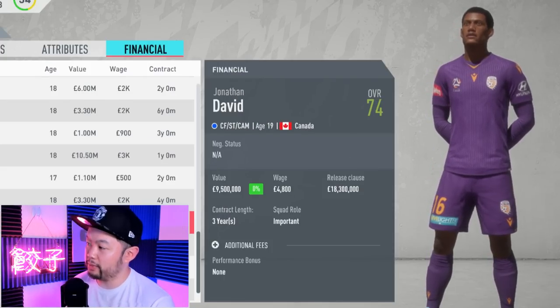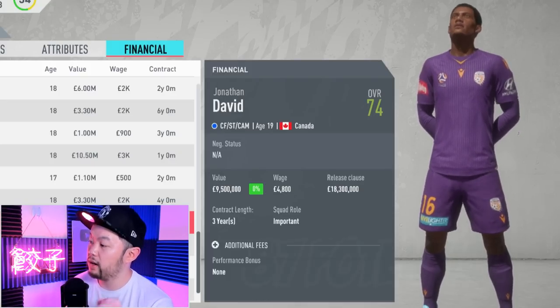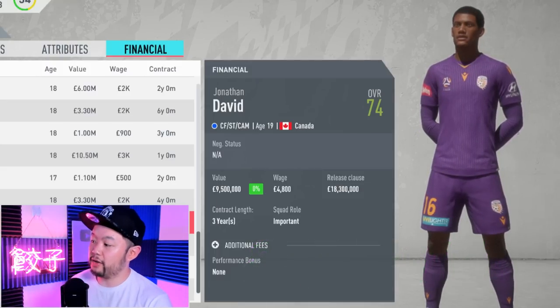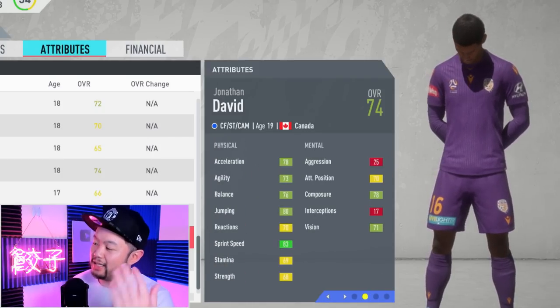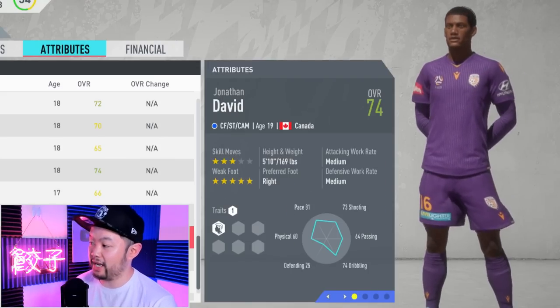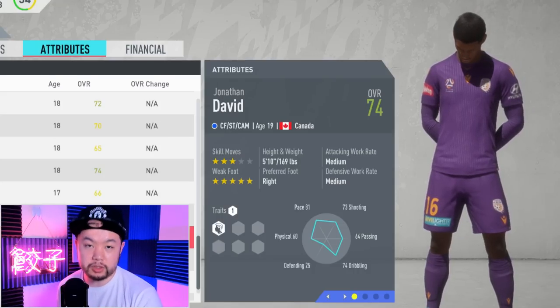Next up, also in the high price point, we have Jonathan David of Canada. He starts out at 74 but has a base potential of 87 - actually higher than Leao's. He starts at a value of 9.5 million. His attributes are somewhat similar to Leao's, a little bit less physical and less technical, but a slight competitive advantage he has is a five-star weak foot, which is always valuable for strikers.